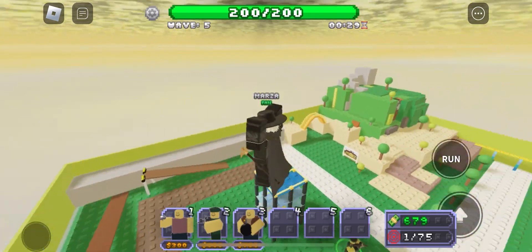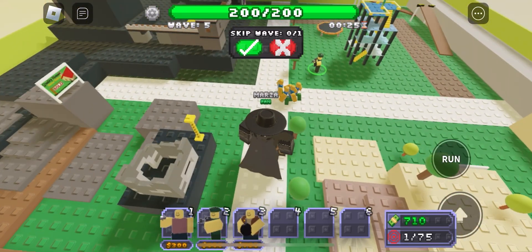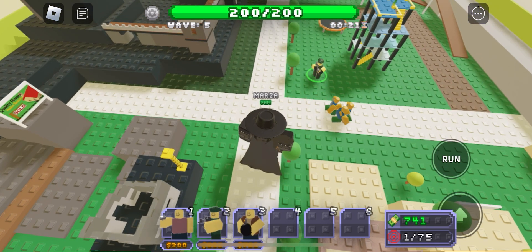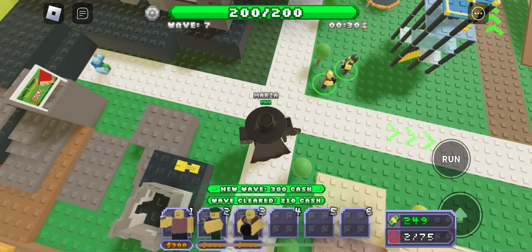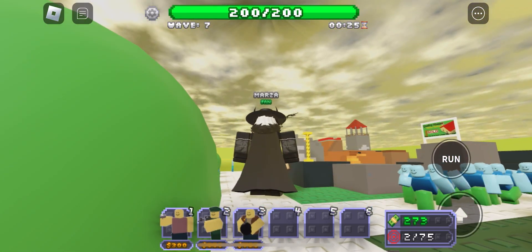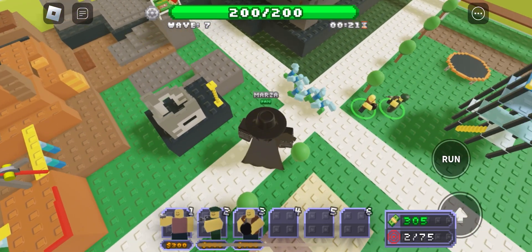For the map I give it a solid A — it's literally just Crossroads. I'll put my Demolitionist here for splash damage against crowds. I don't think they have shields like in Doomspire, so this is just for crowd control.